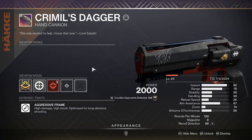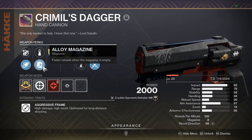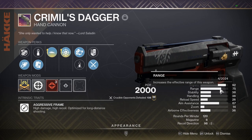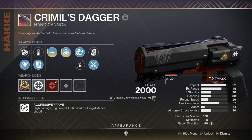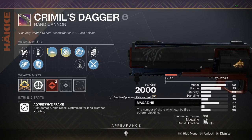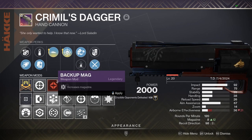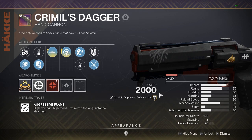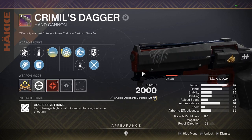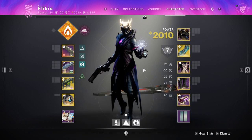Overall, the gun and its perk pool are pretty good. The roll I got is not too shabby — I got both main perks I wanted: Slideways and Precision Instrument. The first and second columns could be better since I want more range; I only have 75 at the moment, but it's not too bad. The main issue I have with this, as always with 120s, is the magazine size is low. You could use Backup Mag but it's not the end of the world. Anyway, here's some quick gameplay with commentary and thoughts on the weapon.